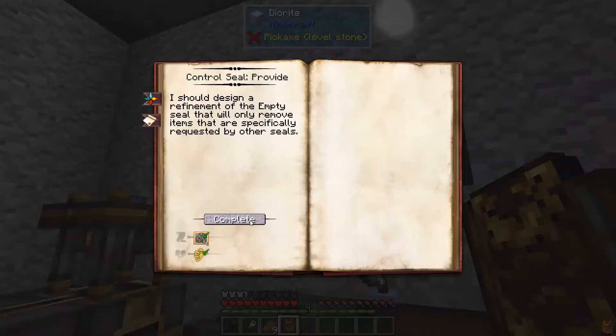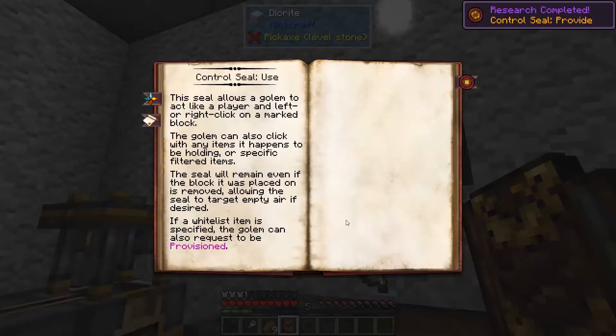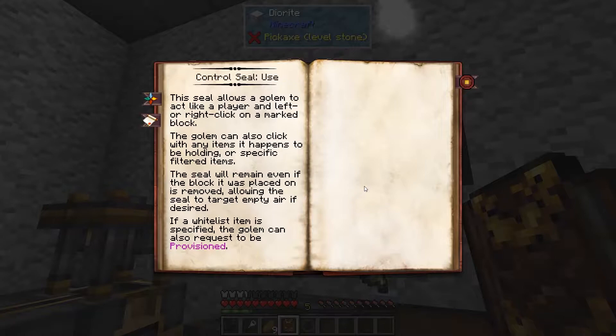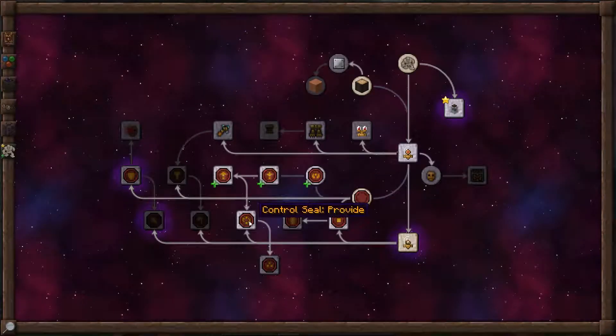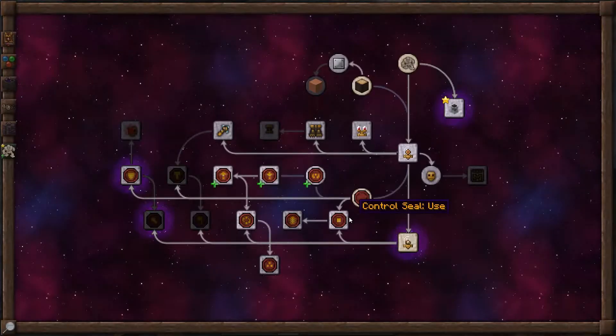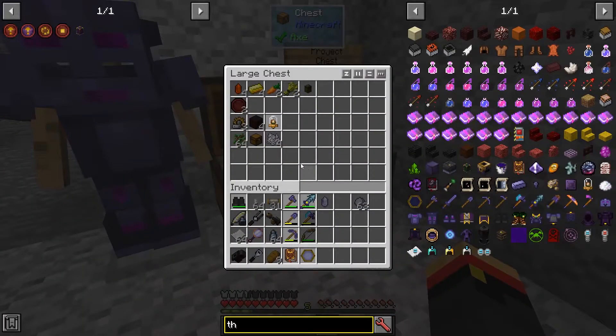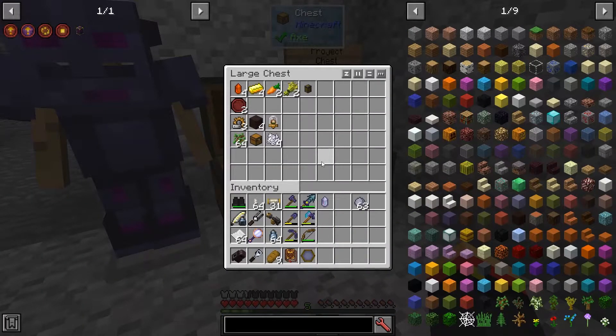Now we can open up the Provide Seal too. The Use Seal allows the Golem to interact like a player would by left or right clicking on a block — it can do things like build tree farms by planting trees. The Provide Seal allows the Golem to request things from certain inventories, which is useful in a tree farm when we'll have it requesting saplings from a location.